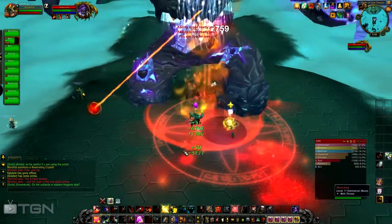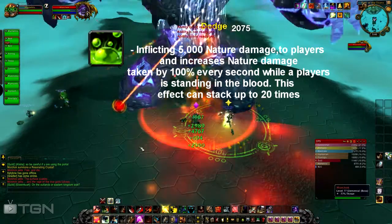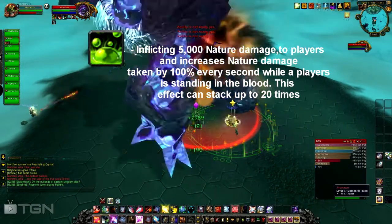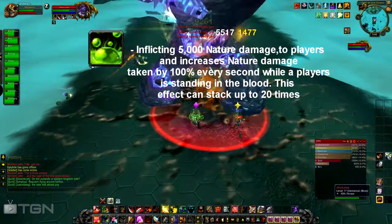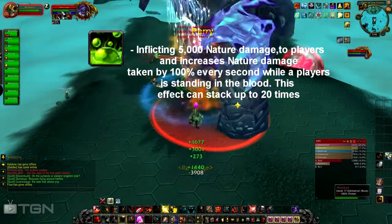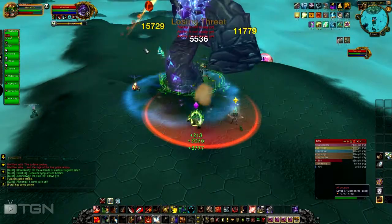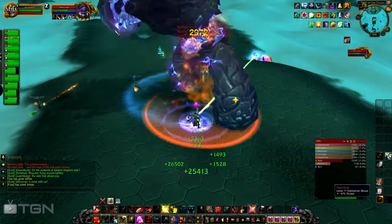Another ability is called Black Blood of the Earth — that oozy black stuff on the ground. It inflicts 5,000 nature damage in 10-man and stacks up 100% every second while players stand in it, up to 20 stacks. If you stand in it you're going to die, so you want to run behind those little rock pillars and you'll be fine.